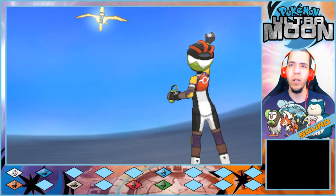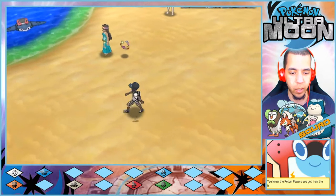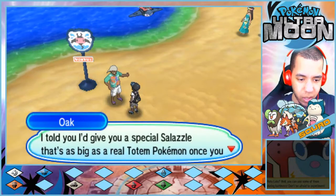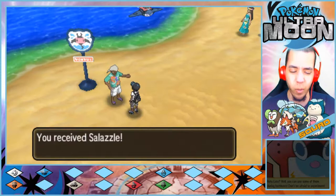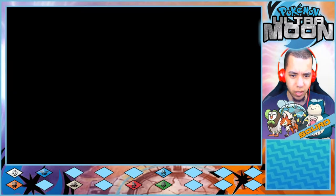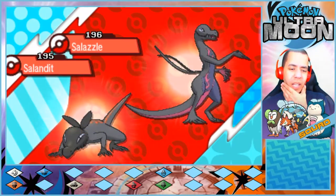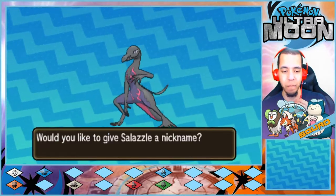I wasn't expecting to get it now. So is that going to be... who's the third? Was it Lurantis? Special Salazzle? That's as big as a real totem Pokemon once you hit 50, so I guess it's yours. I thought it was going to be at 60 that we got the next one. Did I use the Salazzle? Also that hurts me because of all the time I spent looking for a female Salandit. That actually hurts me.